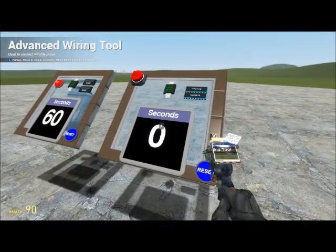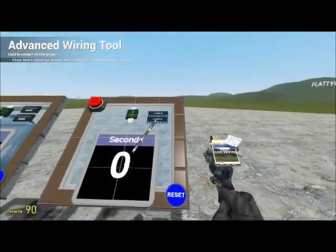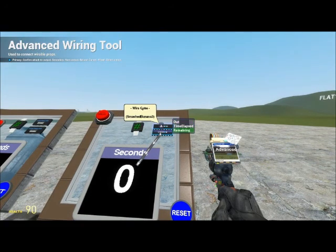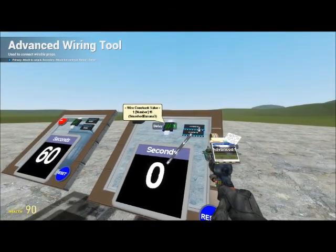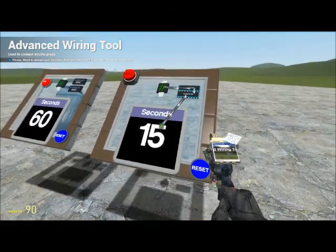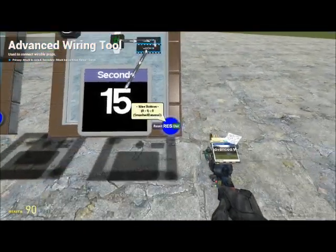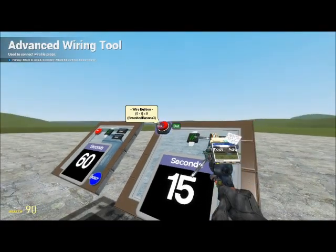Wire A on the screen to Out on the round gate. A on the round gate goes to Remaining on the delay chip. Delay will go to one. Reset goes to the reset button. Clock Start will go to Out.